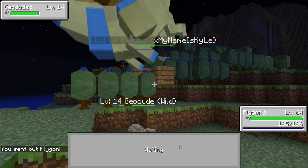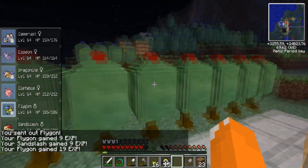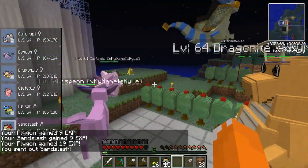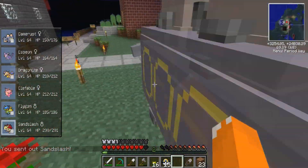Got my Shiny Flygon there. And then I got my Shiny Sandslash. Kakarot found the Shiny Sandslash for me. I traded him a Shiny Trapinch because I already had a Flygon. And then some other guy found this and I traded him a bunch of stuff for it.